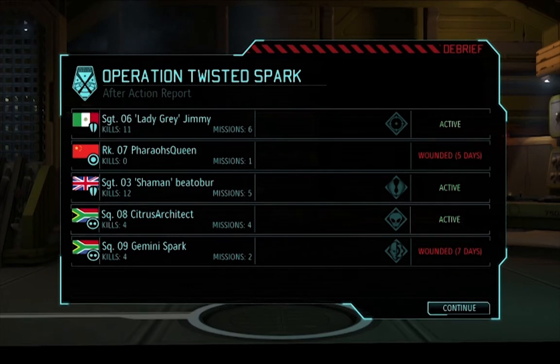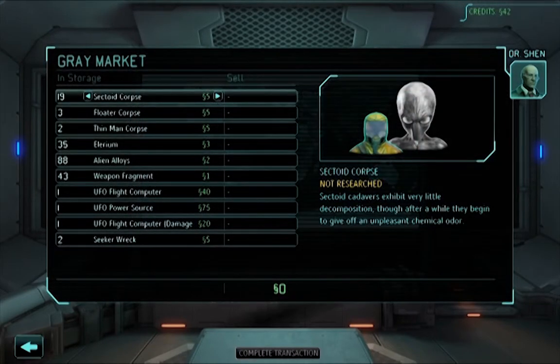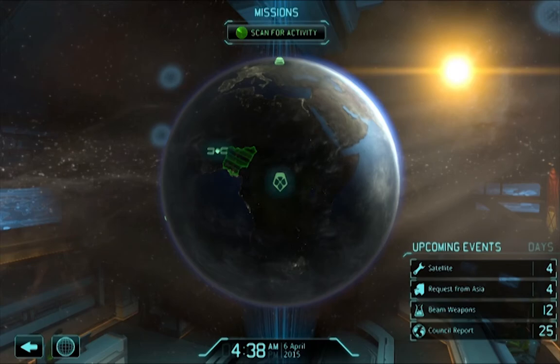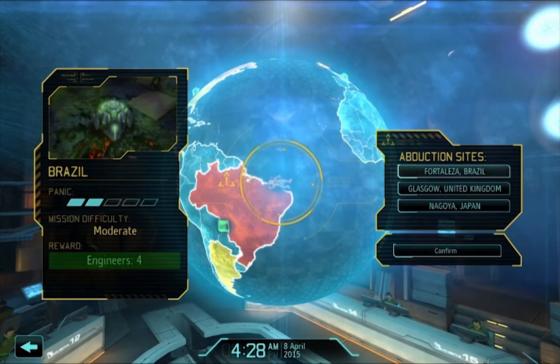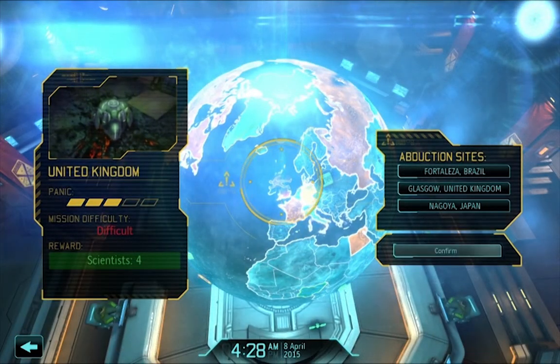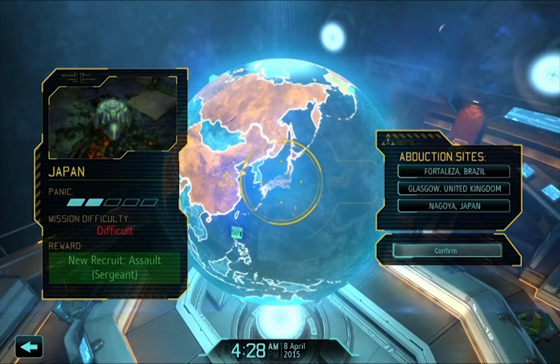In base management, I don't have much to do. I sell the alien navigation computer that Gemini busted up for 20 space dollars, and then go back to the scanner. Just two days later, we got abductions. Brazil is offering me engineers — a good bribe — the UK is offering me scientists, and Japan offers me an officer of a class I already have two of. Thanks, but no thanks, Japan.